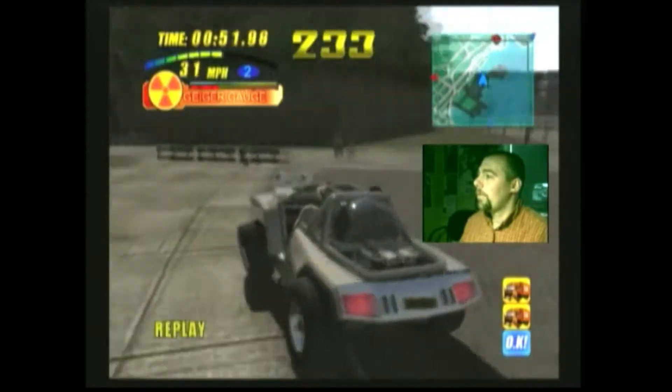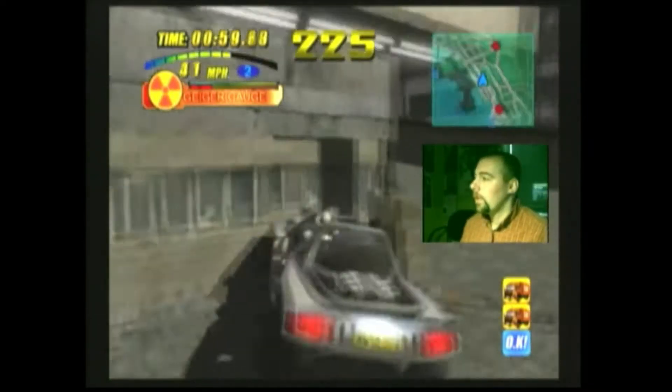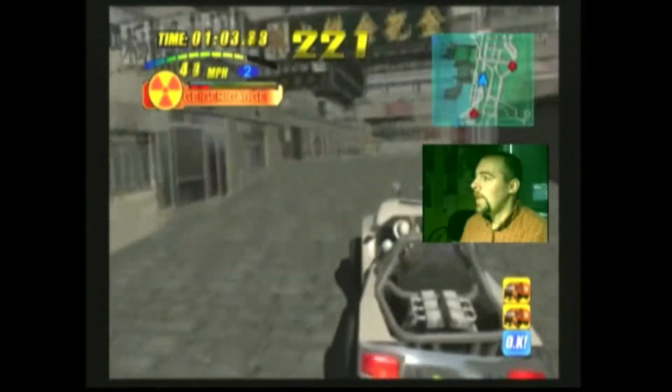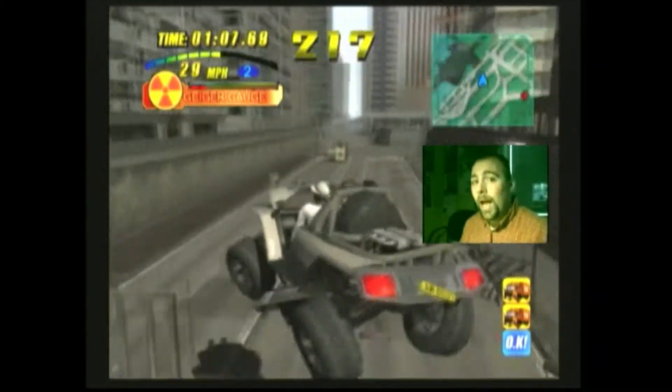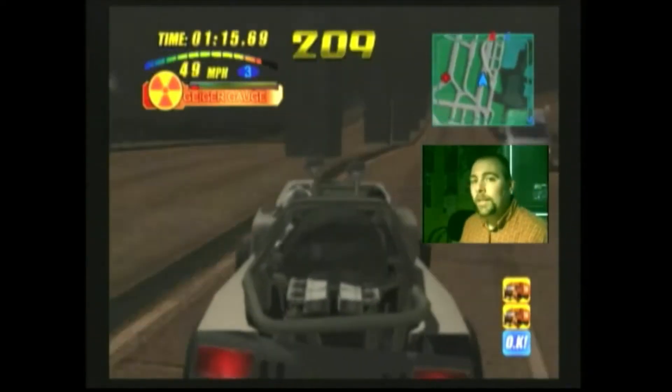Stop, drop it off. Now we head back out the same way we came in. We're going to make a quick left here for another shortcut. This is going to take us directly to access a tunnel and this tunnel is where the next truck is coming through. So this lined us up perfectly.